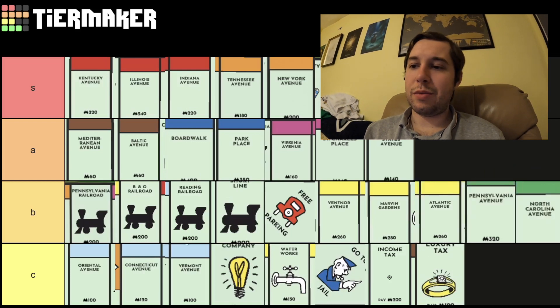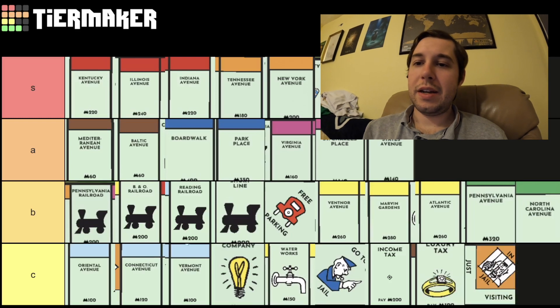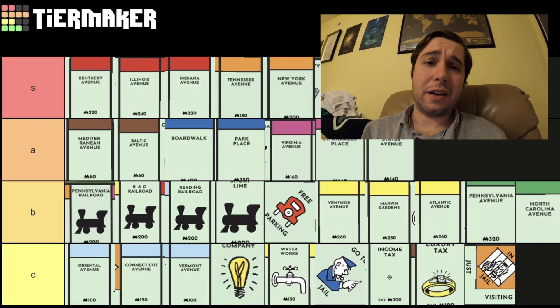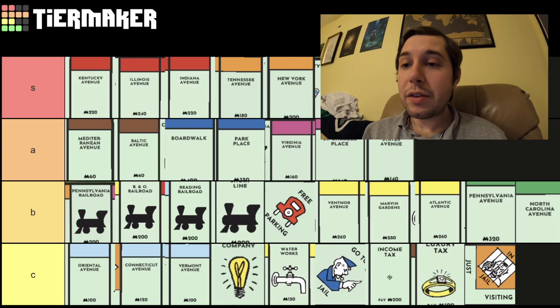Community Chest and Chance I'll put there, I guess. Makes me feel bad for putting actual properties down here. The jail just-visiting tile is bad, and Go is fine. This was mostly meant to be a properties thing, so the other cards are kind of odd in this, but these are definitely my top six properties in Monopoly — those are the ones I always go for — and these ones I'm pretty happy when I get as well.